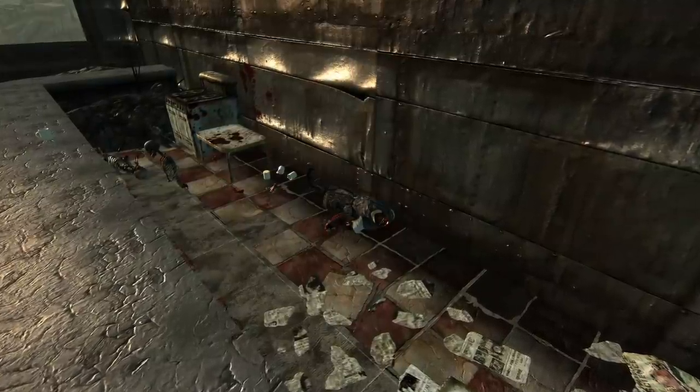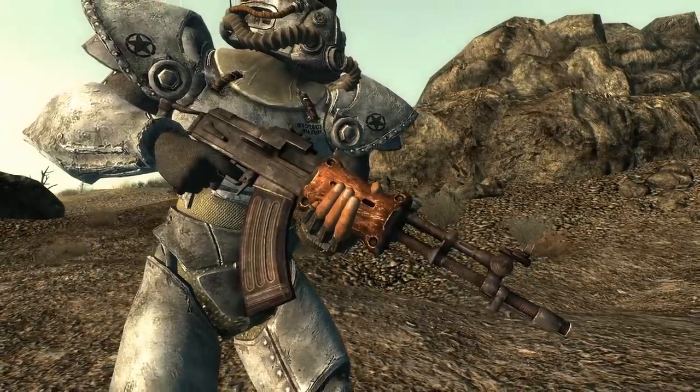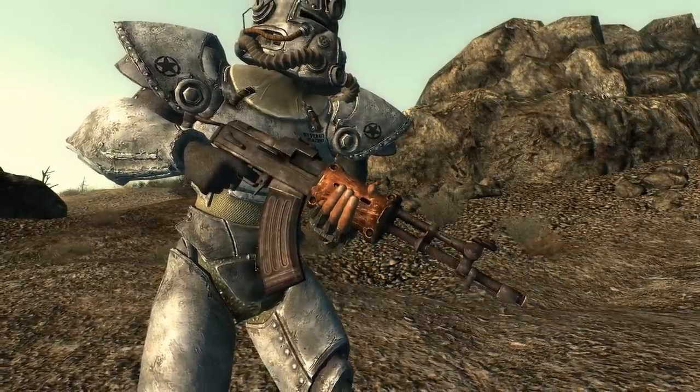Inside the diner, we can find Prime's body and in his inventory, the Shuang Long Assault Rifle. This is a unique Chinese assault rifle that is the most powerful of its kind.